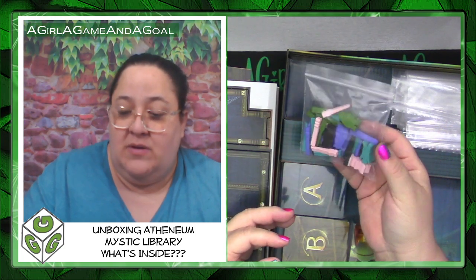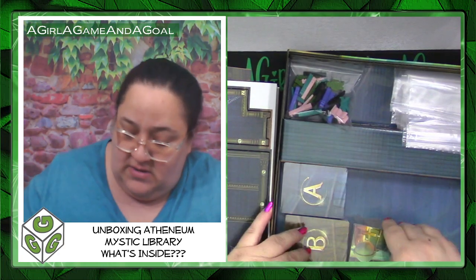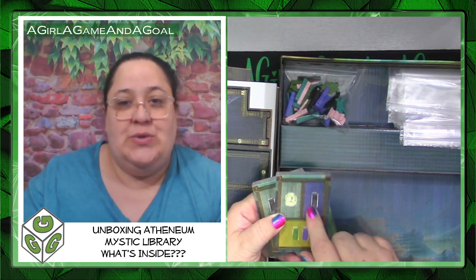Here are our wooden bits — the player pieces — and I think these are swans because it's mystical. There are three sets of cards: A, B, and a third set. In the gameplay I believe you choose from these and pass what you choose to the other player, though I'm not sure if it goes to the next person or not.